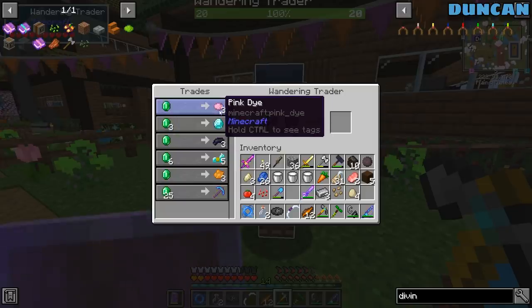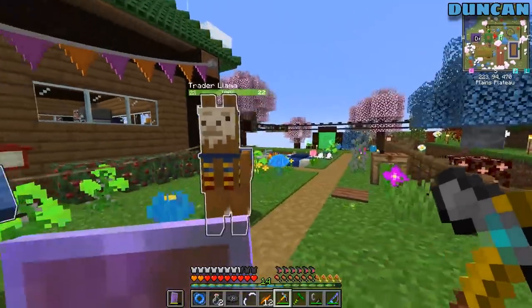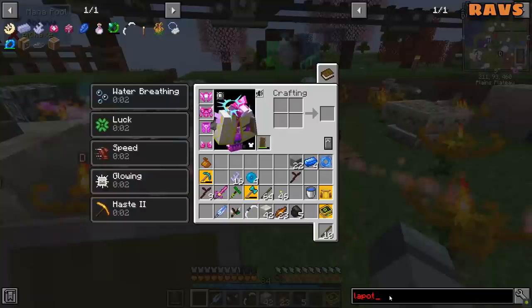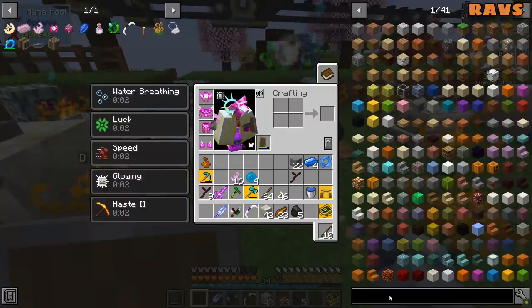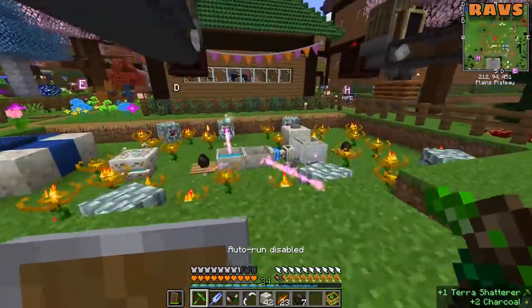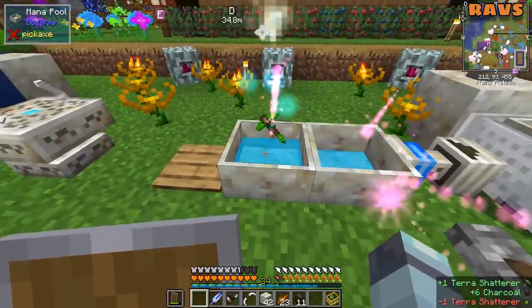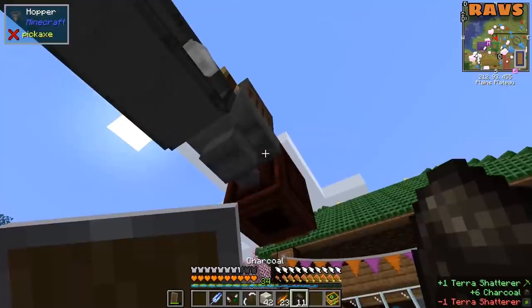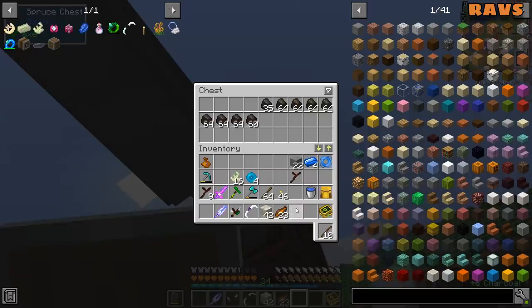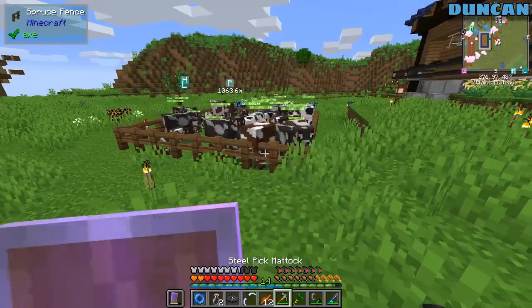We haven't gotten anywhere near that many emeralds. Poopy poop. Oh well. Maybe Raz's will be just as good. So we've got the tomatoes, and we've got the beef. But we need to make the beef dead.